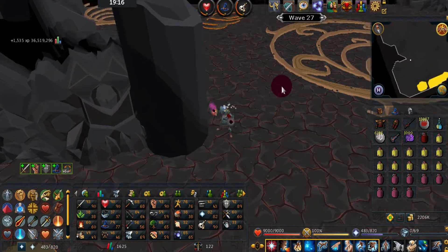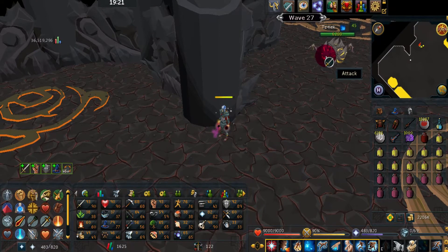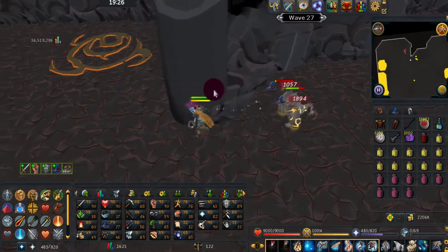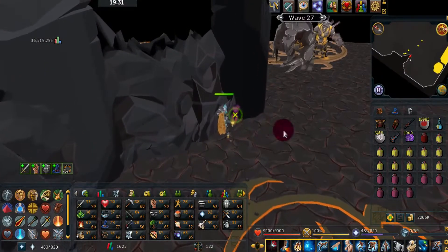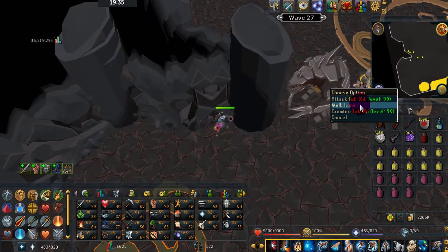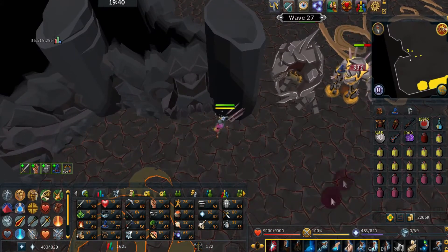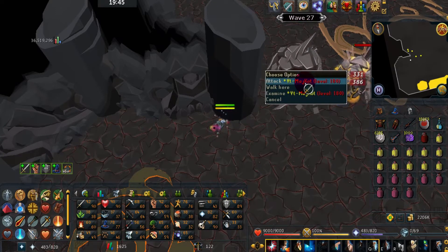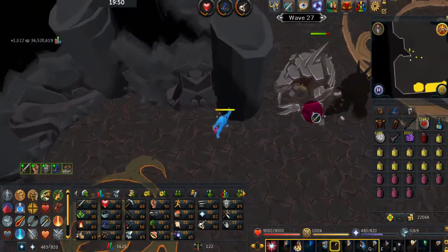Wave 27 has a level 90, a level 180, and two level 45s. Ideally you want the level 180 standing in front of the level 90 — that way when you use Dragon Breath it also hits the level 180, saving you game ticks. We're approaching the level 360s that use Mage, and we'll definitely have to be praying on those because they can hit really high.